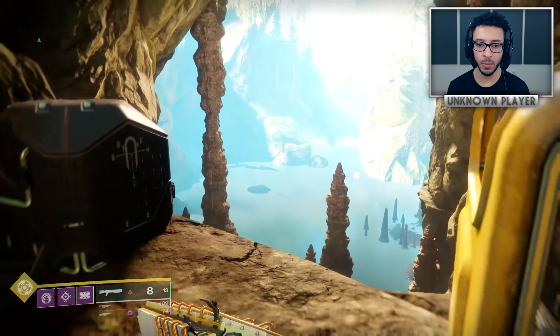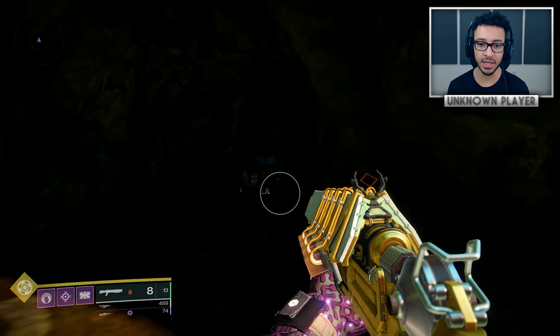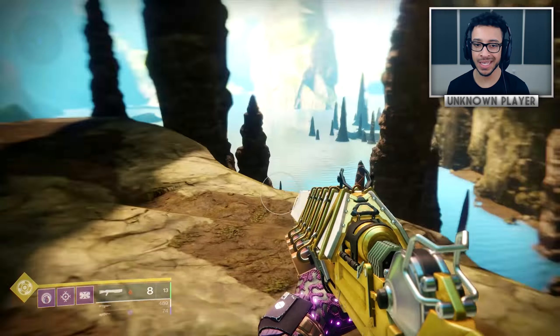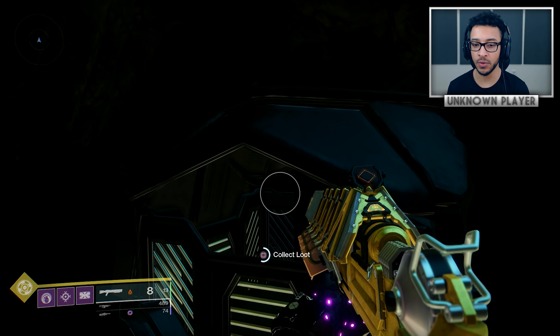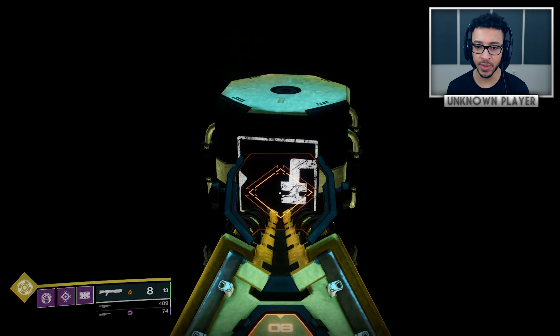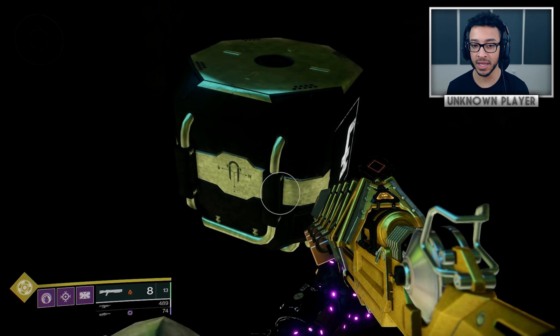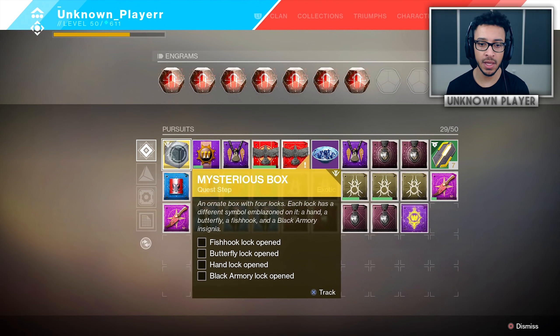The main forge is down there, but if you hop off this ledge to the left, you can see some pretty interesting and mysterious stuff. This is actually where you pick up your first exotic quest line — right here in this cave there's a loot box which gives you the exotic quest line item. There's also a very strange mysterious box right here. Once you open that crate, go to your inventory and inside pursuits you'll see the Mysterious Box, which requires four locks to be opened: the fish, lock, butterfly, hand, and also the Black Armory symbol.